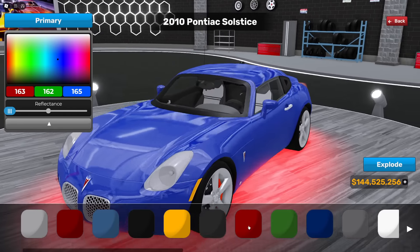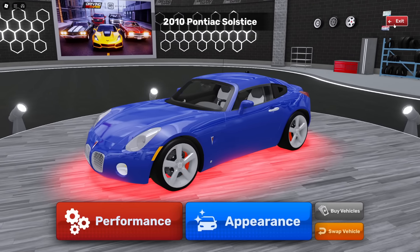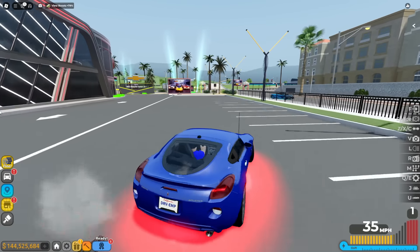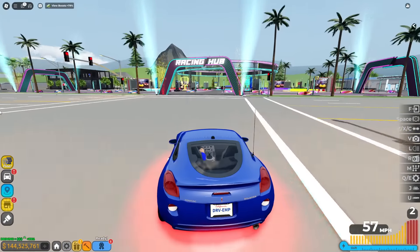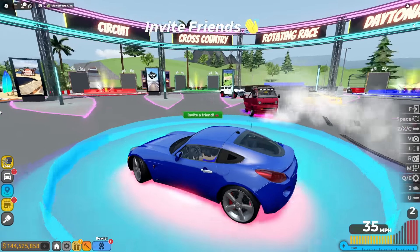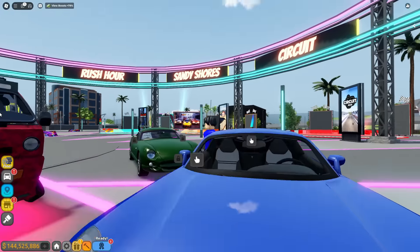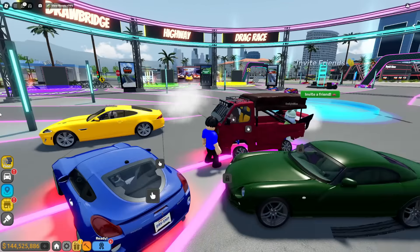I don't think this is gonna go how you think, Isabella. I'm coming over to the racing hub and you guys are going down. Andy, you're just getting out of customization — we're already all over here. That means you have the slowest trash car, Andy. I was just customizing mine more. Check this thing out — doesn't it look clean? That looks like a bug. Emily, yours kind of looks just like mine.